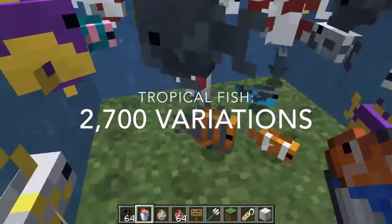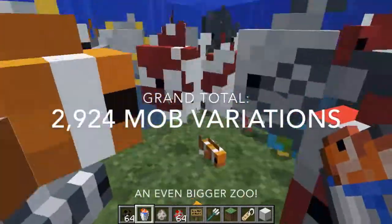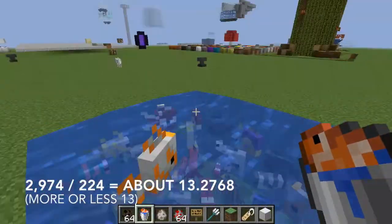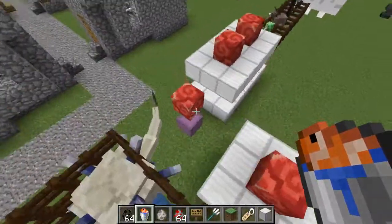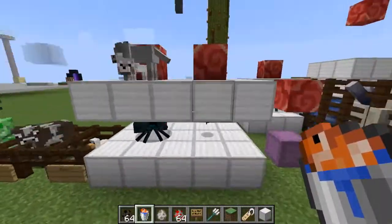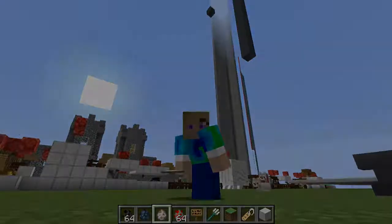So 2,700 plus 224 brings us to our final total of 2,924 mob variants in Minecraft. The tropical fish alone multiplied our total by 13, and I think that's just crazy. But there you go — there are 2,924 mob variations in Minecraft. Please let me know if you think I made a mistake somewhere, but otherwise I hope you enjoyed this video. Thank you very much for watching. Bye!